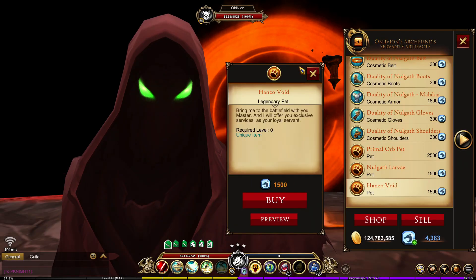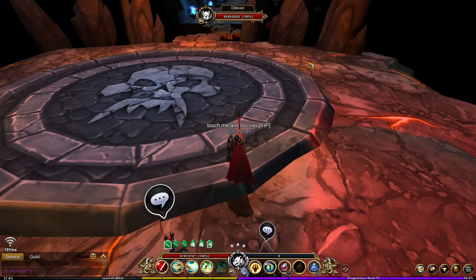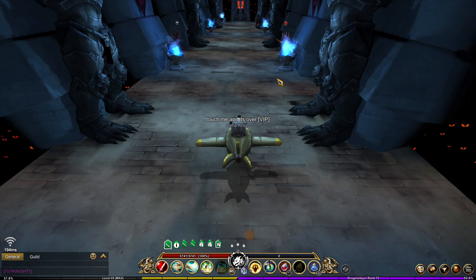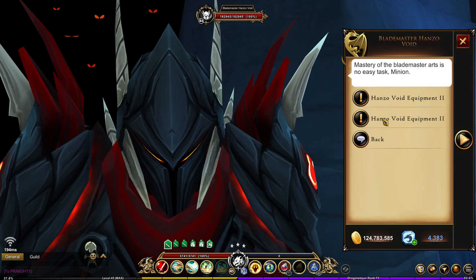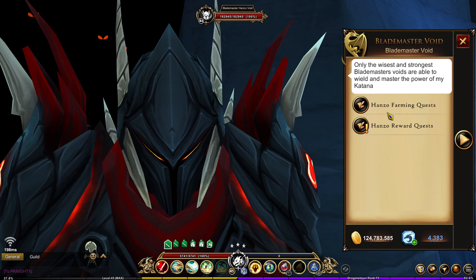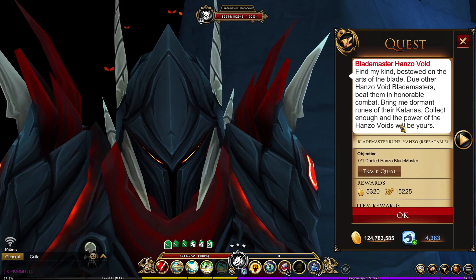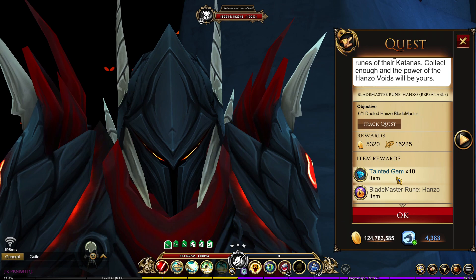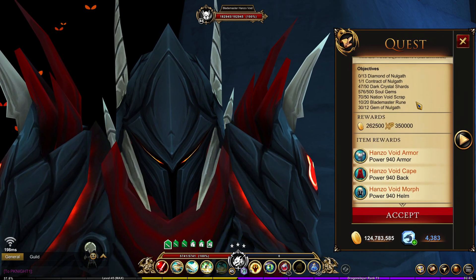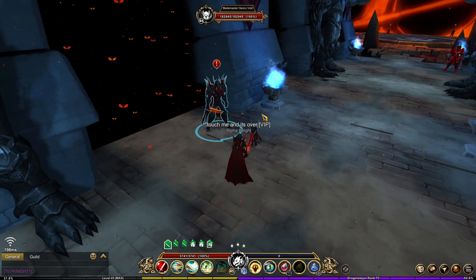Go to the Arch Fiend's Servants Artifacts and you can find the Hanzo Void there for 1500 dragon crystals. This is actually a farming pet — it's not like the Primal Orb from the first video, because this pet actually helps you farm. Before we look at the pet, let's go to the Hanzo NPC. Talking to the Hanzo NPC gives us rewards for the Hanzo armor, which I'll cover in the next video. This video focuses on the Hanzo farming quest — specifically the Blade Master Rune. The Blade Master Hanzo quest requires you to kill the Hanzo Blade Master in the Shadow Dungeon, giving you a Blade Master Rune needed to craft the Hanzo armor. You'll need 20 of them for the first piece and 20 for the second.